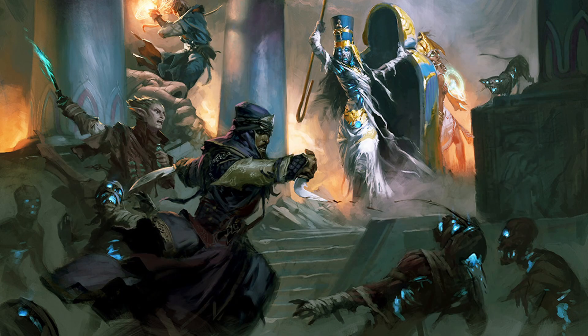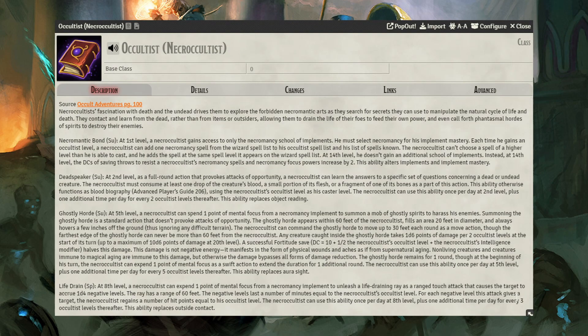Look at one of my previous videos on the Occultist — take the Necrocultist. They can also take Necromancy Implements and get the Necromantic Servant Implement focus power to gain temporary undead without using a spell slot. Its resonant power gains additional hit dice of undead for each point you put into the item, so that can equal a lot of undead if you're willing to go the distance. It's a great way to keep the necromancer theme while enjoying the fun of the Occultist, plus maybe put some deals with an outsider on the side.